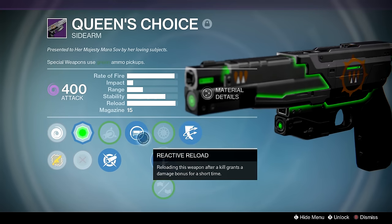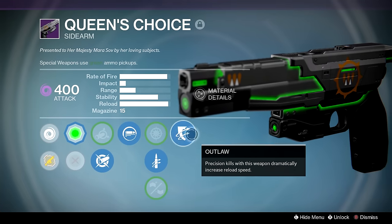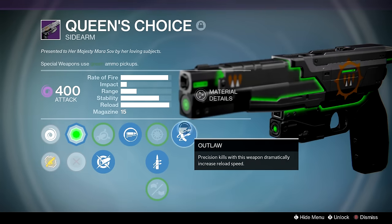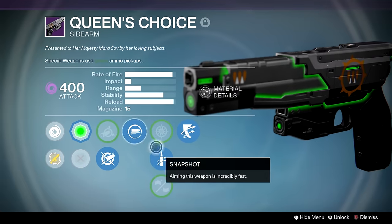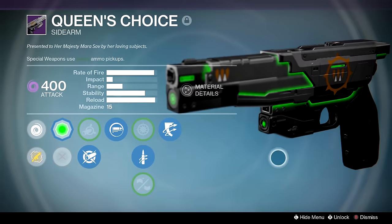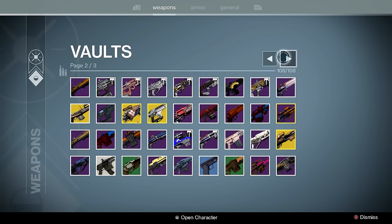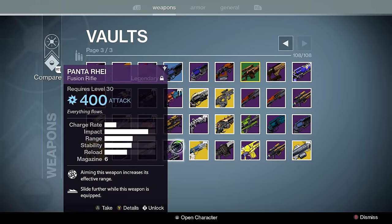This scout has Outlaw, Quick Draw, Reactive Reload. If I got Feeding Frenzy there this would easily stay in my vault, but at some point I'm going to delete it when I get a better one. There was a sidearm called the Vestian Dynasty that I deleted because this was significantly better, and it's basically the same gun model — plus you can obtain Vestian Dynasty anytime by talking to the vendor.